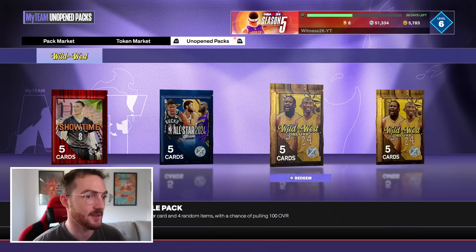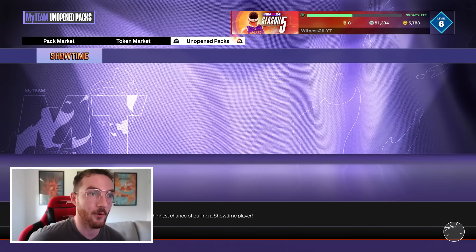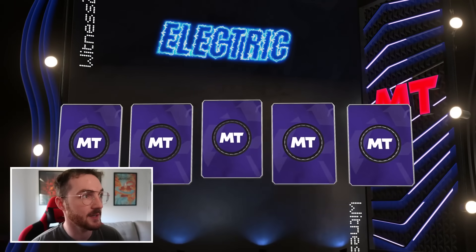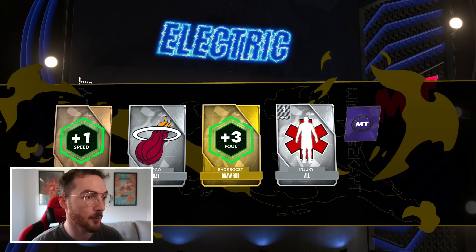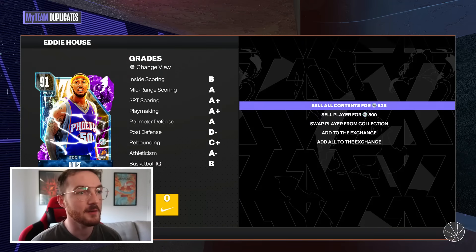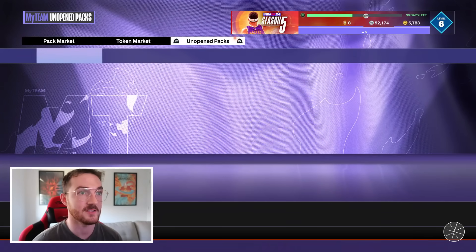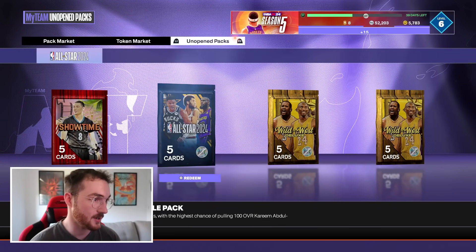Moving to the Electric pack — hoping for a pink diamond Kevin Durant, but 2K hooks me up with an amethyst duplicate. Sells for 800 MT. Whatever — Tyler Hero was such a sick pull.